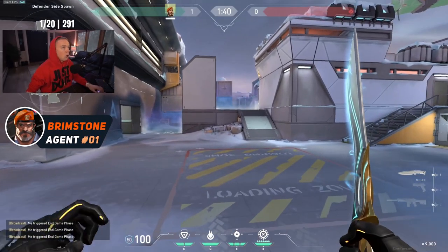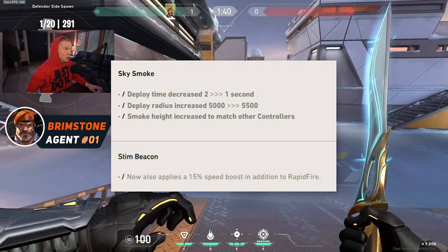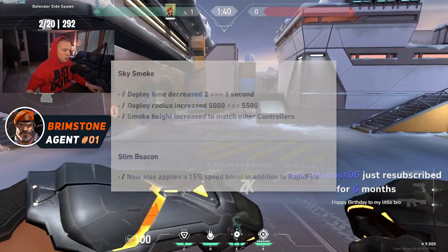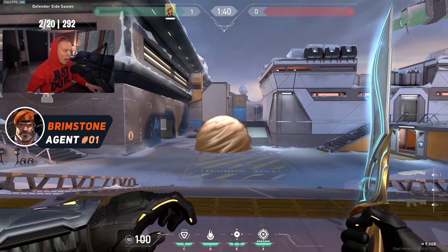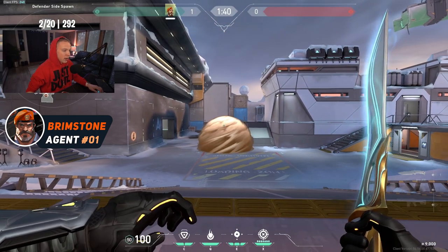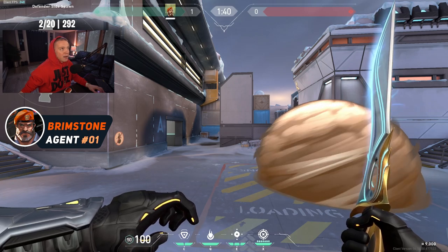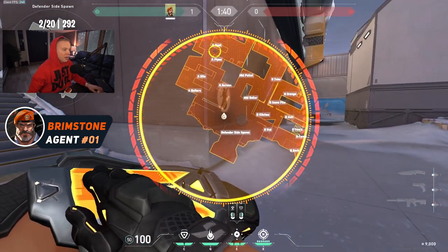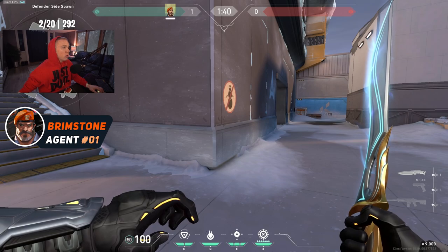For Brimstone, the deploy time of the smoke — the time it takes for the smoke to drop from the sky and land on the ground — was two seconds, now it's one. Deploy radius increased from 5,000 to 5,500, which I think is how far you can place smokes.